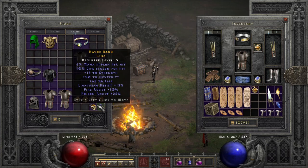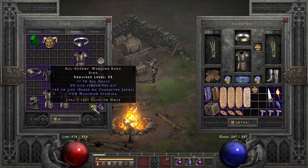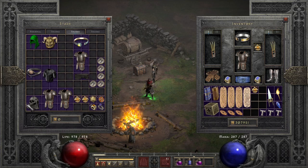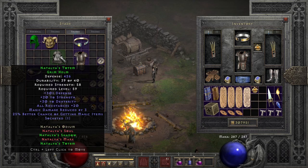Two other rings I want to show: the BK ring is a very good choice. There's also a GG dual leech ring — something like that doesn't have to be that insane but it's a nice option. There's also Natalya's ring — it only really makes sense if you run the whole set, because the base stats aren't that good aside from the all res.